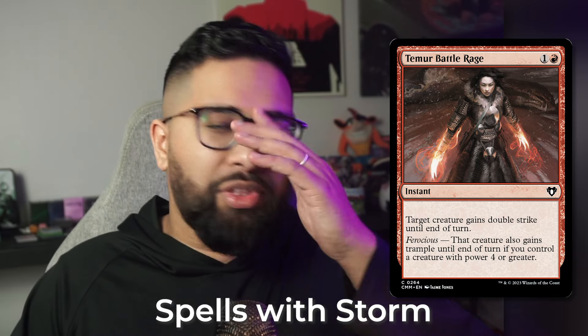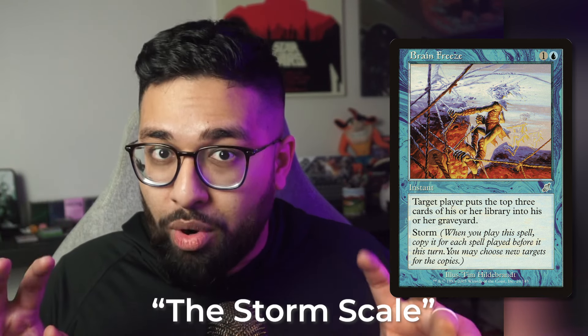The next category is using spells that already have storm — and this is a double whammy. Take Brain Freeze as an auto-include. Similar to how cascade works with multiple instances, like Maelstrom Wanderer, it has been confirmed you can add multiple instances of storm to the same card. Brain Freeze getting three storm triggers off a double strike is absolutely insane.